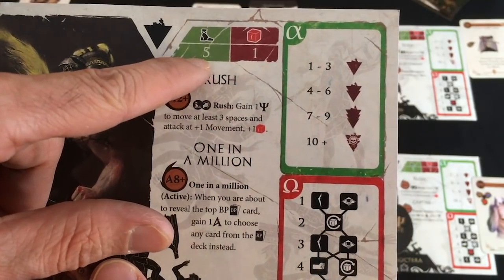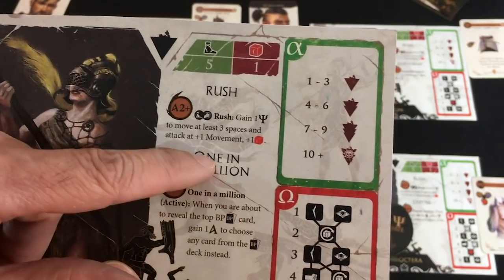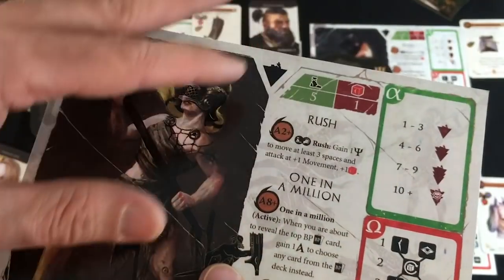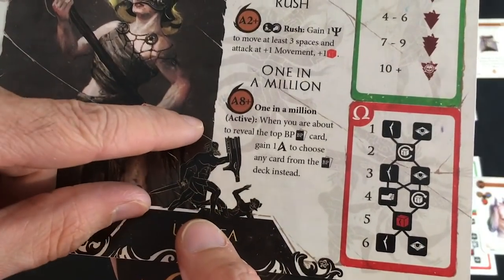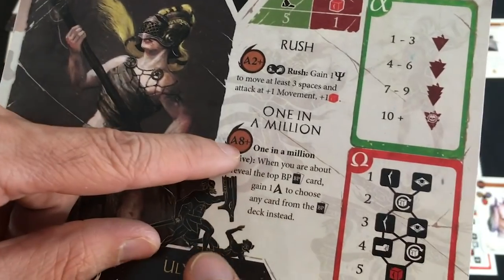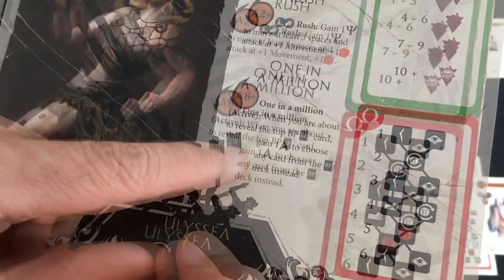Other things to note: movement is five for all our guys. The basic damage die you start with is one red die. Everyone's got the same two-danger ability — that means when you've taken two damage or more you can use it. A big key thing in this game is that as you get more hurt, and as the boss gets more hurt, you both unlock better abilities and do cooler stuff. Rush uses up both your move and attack, but you can run forward and do extra damage. One in a Million is her special ability — at eight or more danger she gets a chance to really hurt the boss in a directed way.